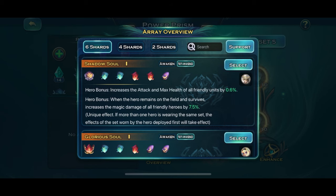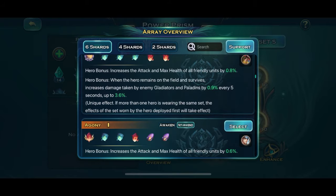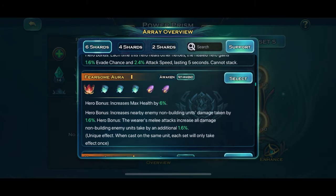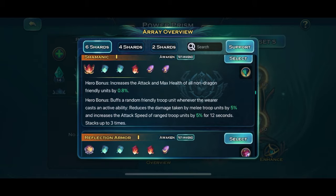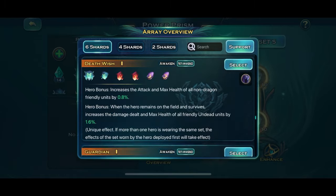First, go to Overview and select Support Categories. Make sure you equip all Support Prism, except Fearsome Aura. After that, you can use Troop Attack Prism as before. You can apply same techniques for Hero Attack as well.